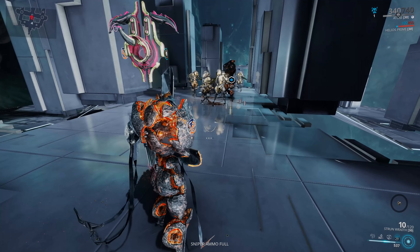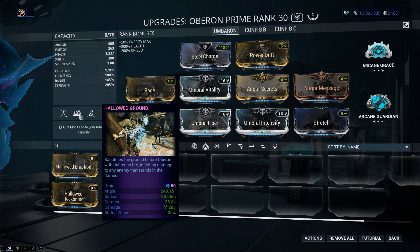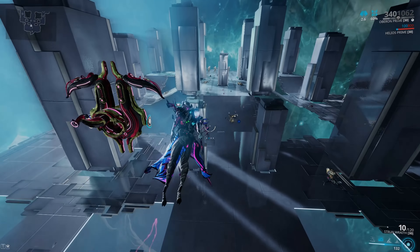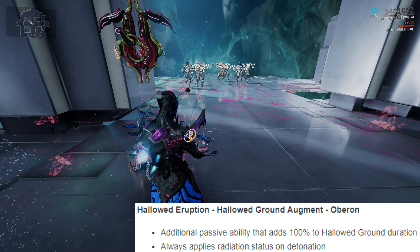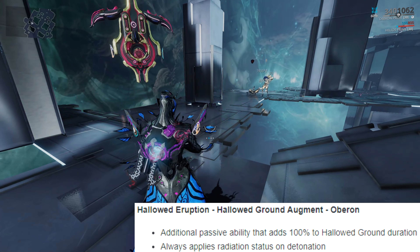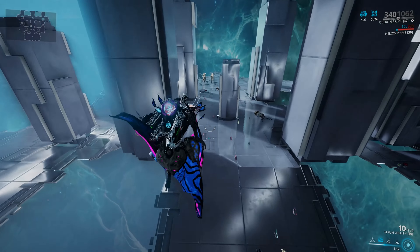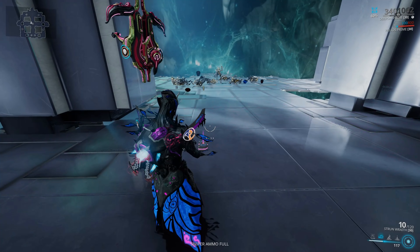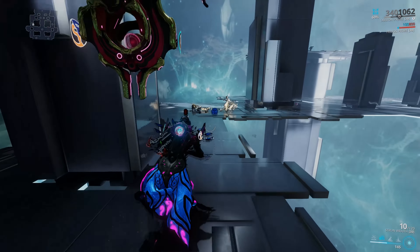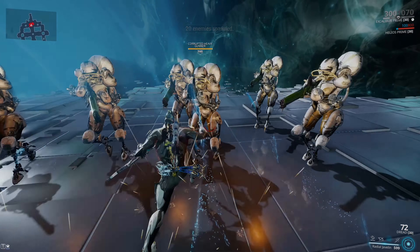The next augment to get a tweak is Oberon's Hallowed Ground augment, Hallowed Eruption. This allows you to recast Hallowed Ground and deal all of its remaining damage in one go, but now the augment also adds 100 base duration to the ability - an extra 20 seconds on top of what you already have. Mods won't increase the augment's bonus duration, so the base is 20 seconds and the augment gives you another 20 regardless of mods. Being able to have up to one minute on Hallowed Ground is really nice - being status immune is useful for infested missions, Kuva stronghold sorties, and so on.